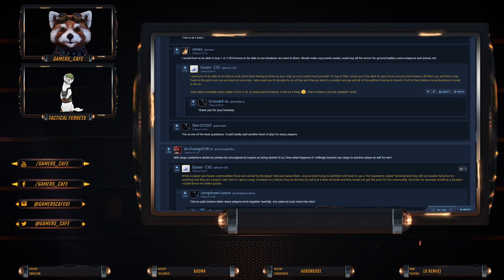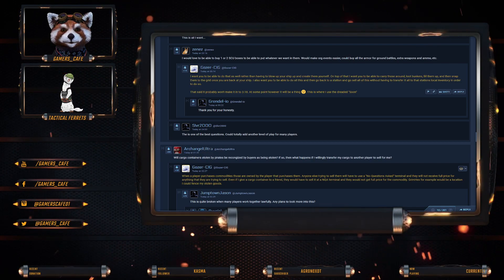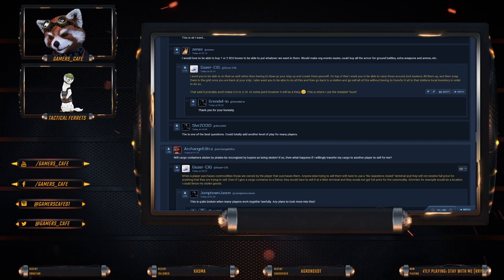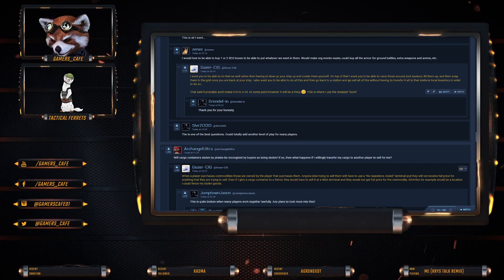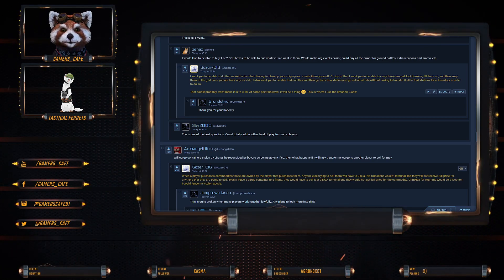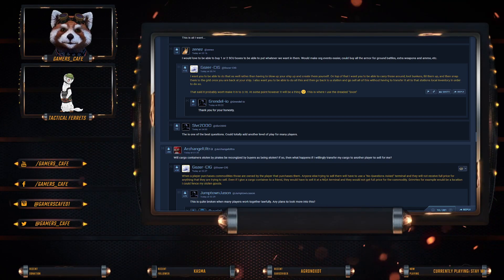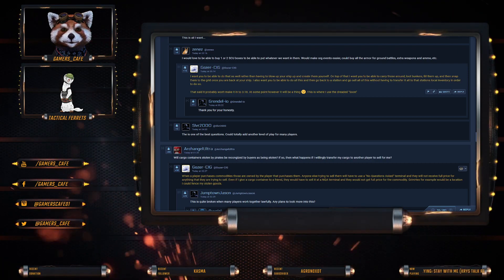Someone wants to be able to buy one or two SCU boxes and put them wherever they want. I want to be able to do that as well — rather than having to blow up your ship and create them yourself. On top of that, I want to carry those boxes around to bunkers, fill them up, then snap them to the grid when you get back to your ship, go back to the station, and sell everything without having to transfer it all to the station's local inventory. That said, it probably won't make it to 3.18, but at some point it'll be a thing.